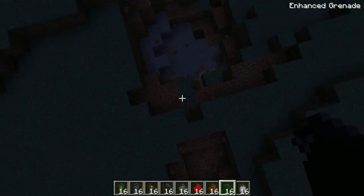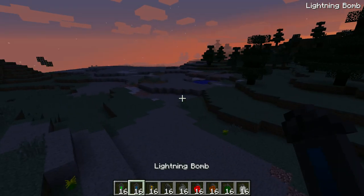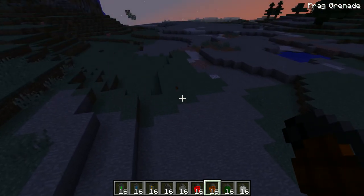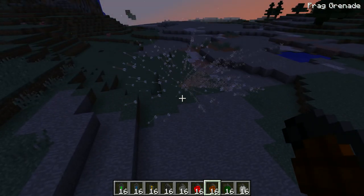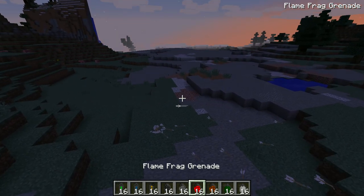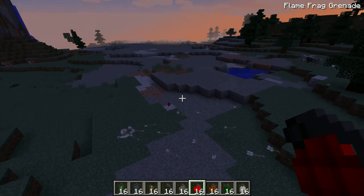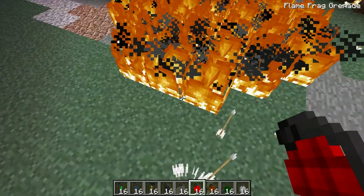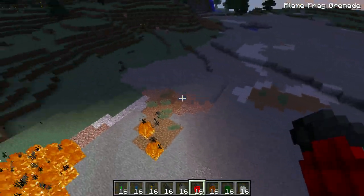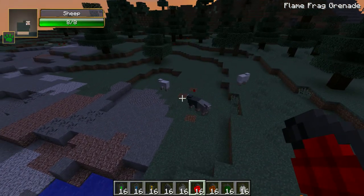That was slightly bigger than I was expecting. Is there a ravine down here? Next is the frag grenade which shoots out a bunch of metal or something — oh, arrows! That's not what I was expecting. Next is the flame frag grenade — basically flaming arrows. That doesn't even put a hole in the ground. Oh, that's intense.